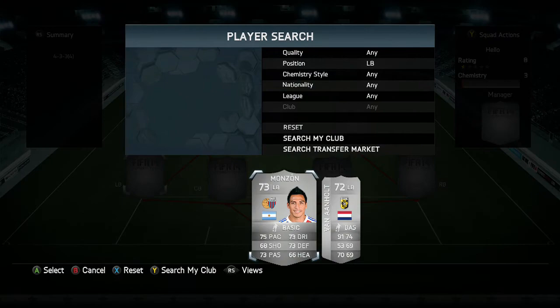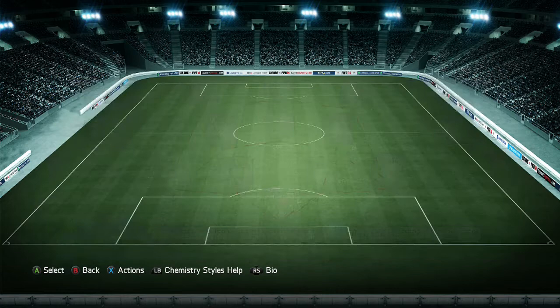On left back it is a guy called Monzon. This guy is actually a really good left back. He's got good all-round stats, probably for 900 coins, and I actually did not expect him to be as good as he is, but he is.